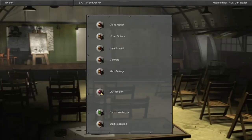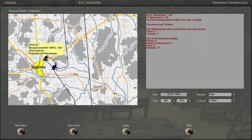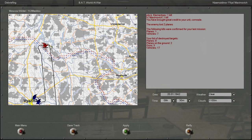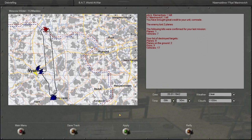Let's take a look at the debrief. Took down a plane and seven vehicles — solid, still complete domination. We have not been shot down once yet in this campaign. Another solid mission.